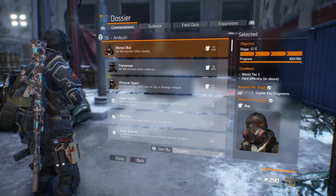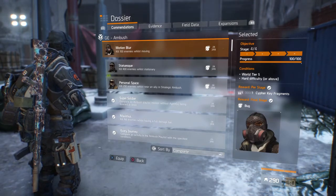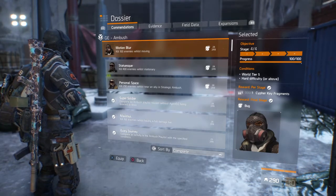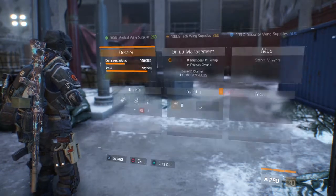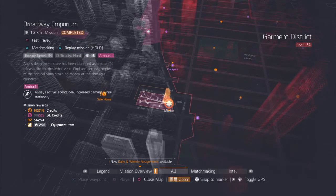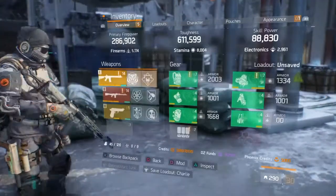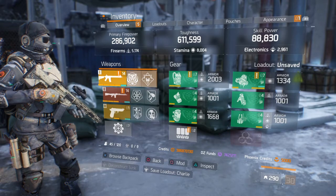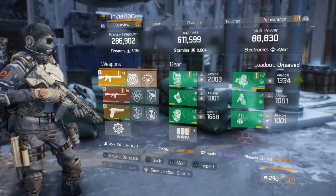The Bug mask is going to be the easiest one for you to get. It requires you to kill 100 enemies whilst moving, and it requires you to be on world tier 5, hard difficulty or above. To do this, the best thing I'd suggest is simply going to Broadway Emporium, playing the mission on hard, leaving it on Ambush — it doesn't need to be any higher than Ambush. I would suggest using a striker build if you've got one.